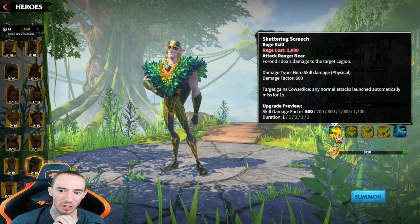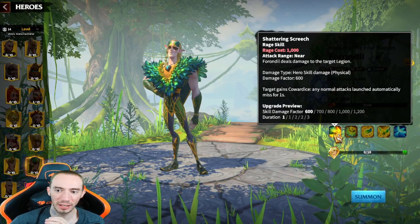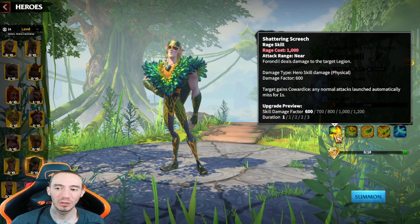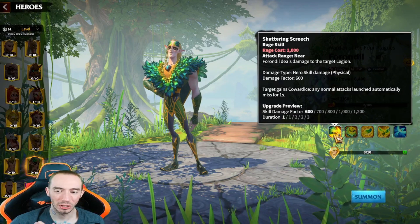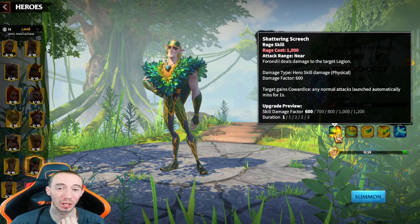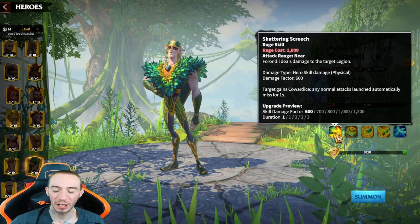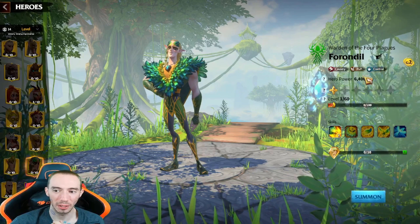Let's take a look at the skills. We got our rage skill. Rage costs a thousand, attack range is near, and it deals damage to the target legion. The damage type is physical hero skill damage. The real cool thing though is we get a debuff on the enemy — the target gains cowardice, which means any normal attacks launched automatically miss for an amount of time. The first two levels it's only one second, but then it scales to two seconds, and maxing this rage skill out we get three seconds of complete immunity to normal attacks. The skill damage factor is pretty low — maxed out it is only 1,200 — so definitely not a huge damage dealer.